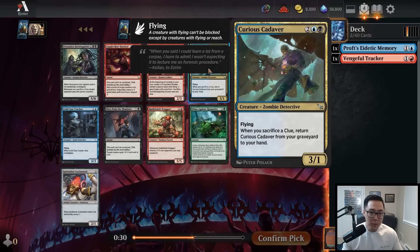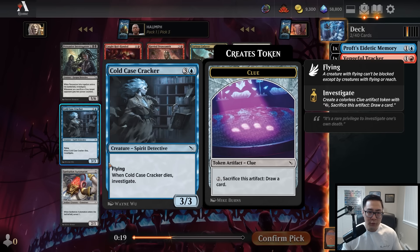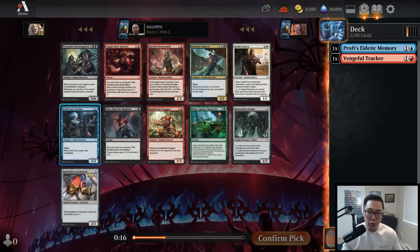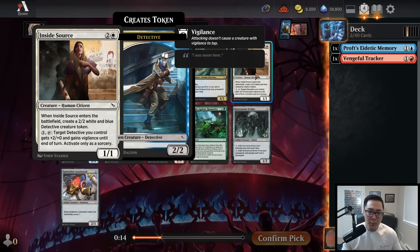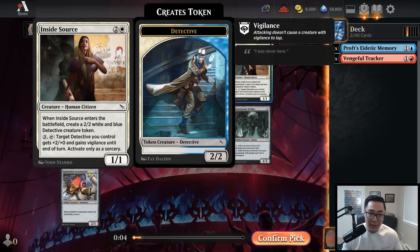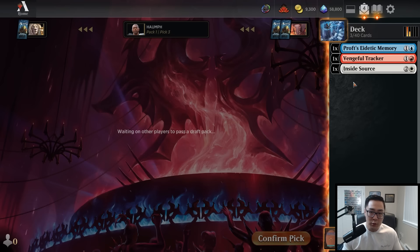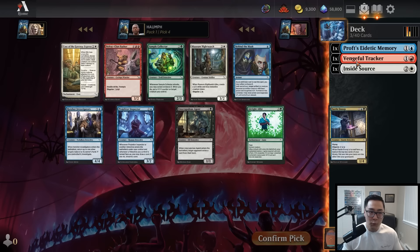Moving on to this pack, none of the uncommons really excite me. Curious Cadaver's okay, but the format's pretty fast. I think one of the best commons in the set is Inside Source, so I'm going to take that over Cold Case Cracker and Slice from the Shadows. Cold Case Cracker is on color, but Inside Source is enough better — it's a premium three-mana card where you get a one-one that makes a two-two with upside, while everybody else is playing three-mana two-twos.